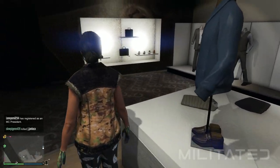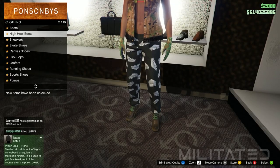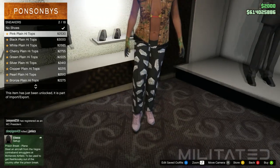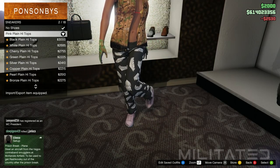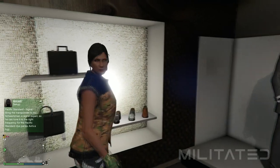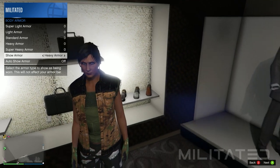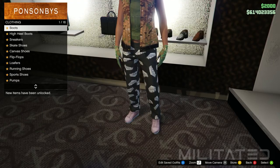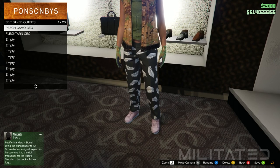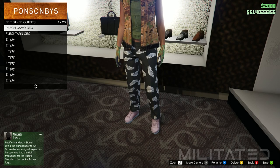We've finished in the top section for now so we're going to head over to the shoe section. Go into the sneakers category and purchase the pink plain high tops — these are just placeholder shoes and we'll select which actual shoes we want on the male character later on. In the interaction menu we're going to go into inventory, body armour, and select the green heavy armour. This is what's going to allow us to put the CEO vest on top of the outfit. We're now going to save this and overwrite peach camo CEO.